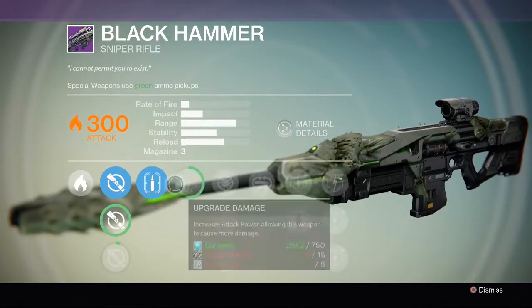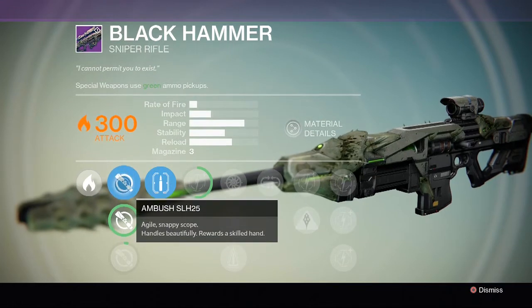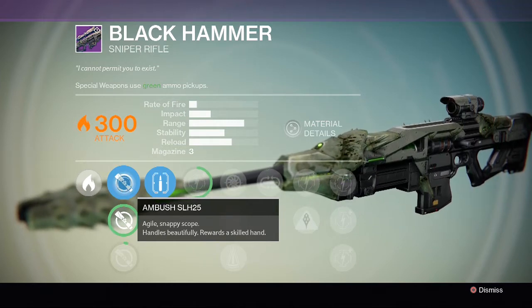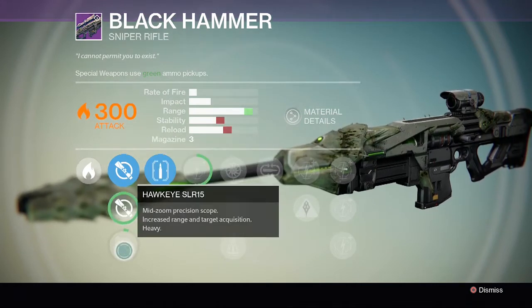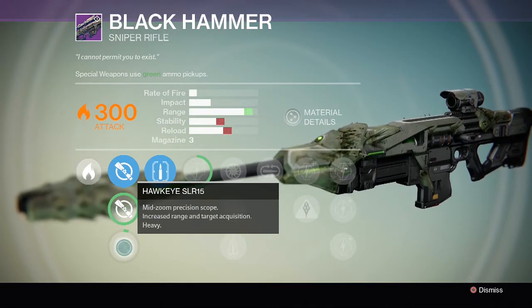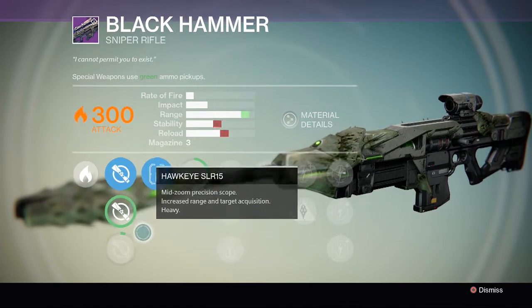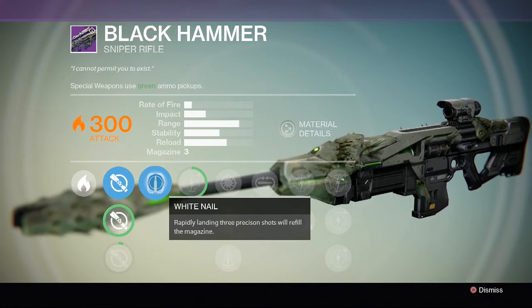Let's go through the perks and upgrades. It's solar, base damage is 300. Starting off on the left we have Ambush SLH 25 - agile snappy scope, handles beautifully, rewards a skilled hand. Taxes SLS 15 - mid zoom scope, useful for unpredictable situations. Hawkeye SLR 15 - mid zoom precision scope, increased range and target acquisition. But the key perk is White Nail: rapidly landing three precision shots will refill the magazine.